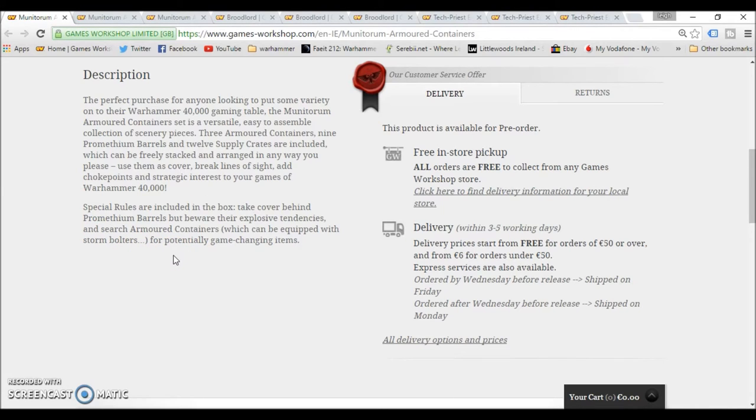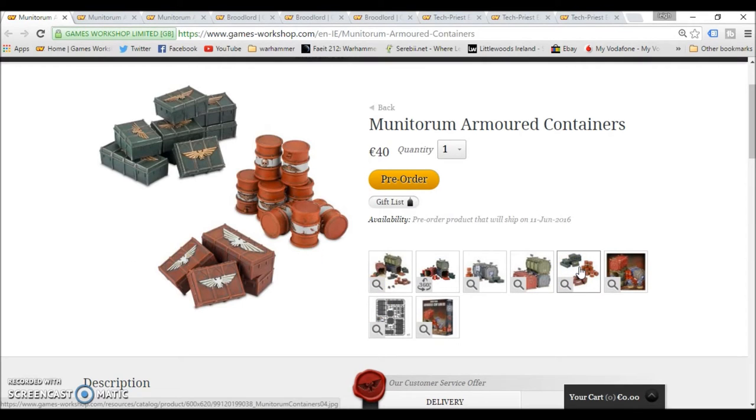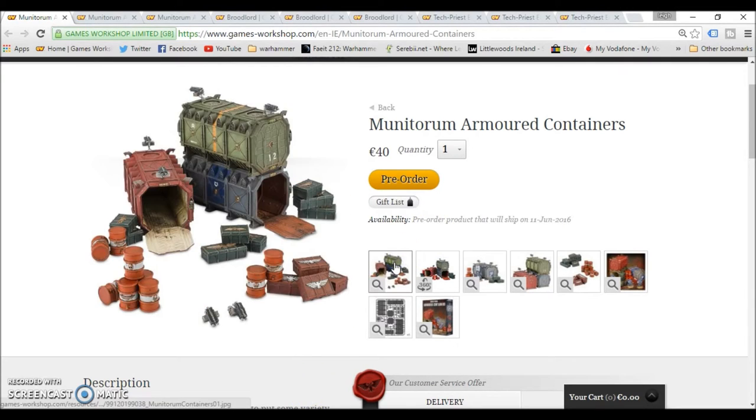So this is more than just a terrain piece by the looks of it — it's going to add extra stuff to your game. So these must be the barrels here — what do they call them, Promethean barrels? If they get shot, they're going to explode and cause some damage. So basically you're getting three containers, about seven or eight barrels, about six storm bolters, and about twelve of these carry cases.